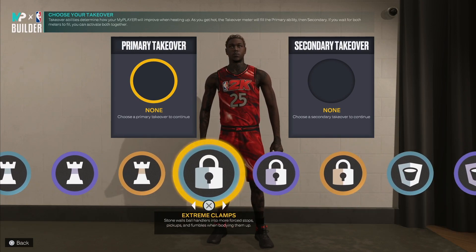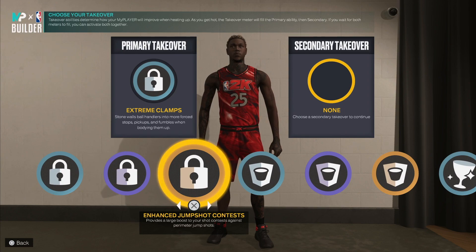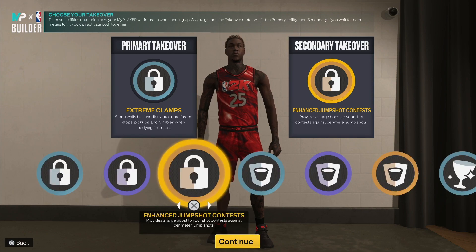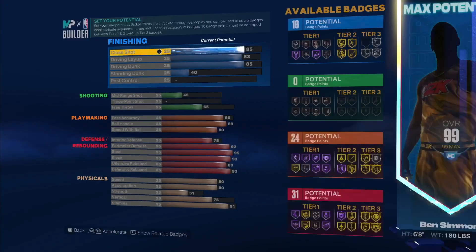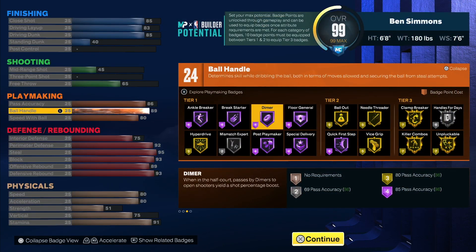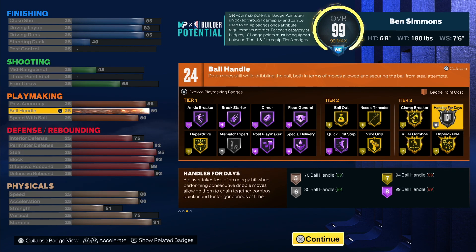I'm gonna show you guys the badge spread. You can do playmaking if you want, especially in the rec — that would be very good. I would do extreme clamps and then jump shot contest, just because you're gonna be guarding those point guards. You can also put it on blocks, because if a point guard blows by you, you can run and block them.